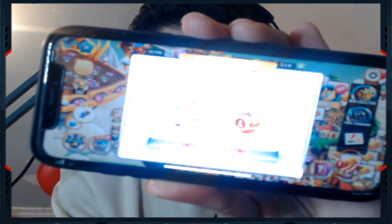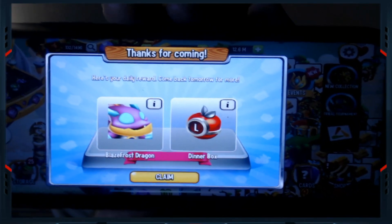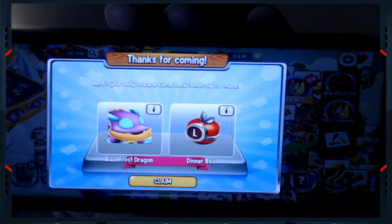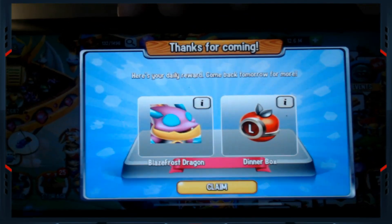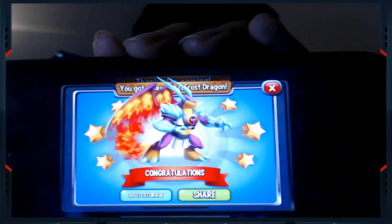I pressed 'Open Dragon City' and it actually popped up — let me zoom in a bit. It says 'Thanks for coming, here's your daily reward, come back tomorrow for more.' It gives you the Blaze Frost Dragon, which is a mythic — pretty cool — and you also get a Dinner Box which is 350k food. Take a look at that ladies and gents, that's basically what you get from that link. I went ahead and claimed it.